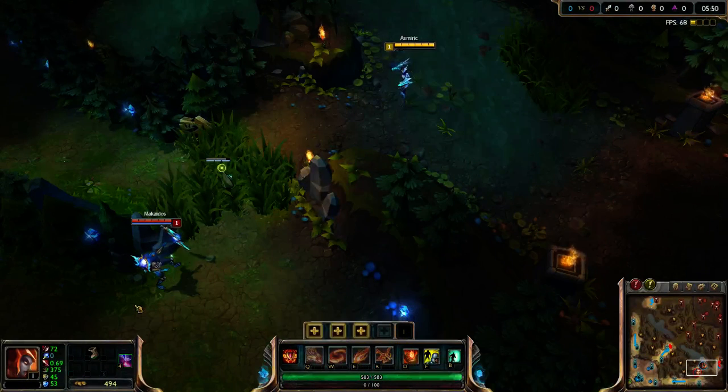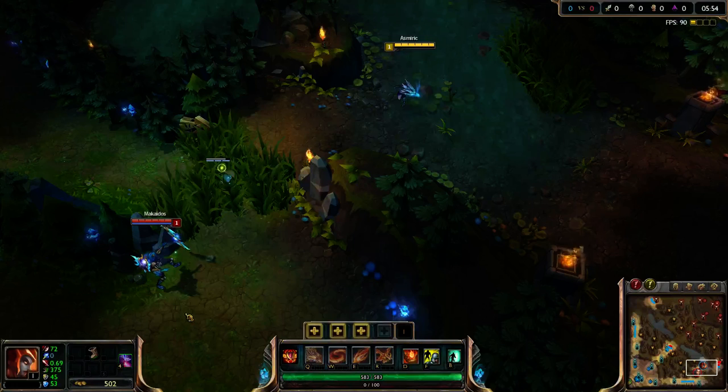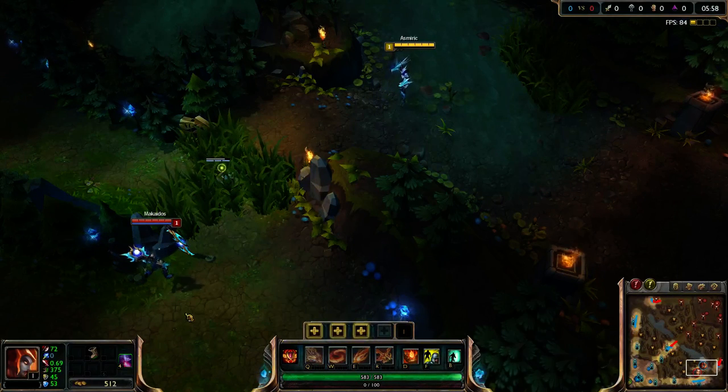Hey guys, it's Merrick here with another quick tips, this time to do with the Red Trinket Sweeping Lens, because recently some people found out that you can use it to bypass wards as a jungler.